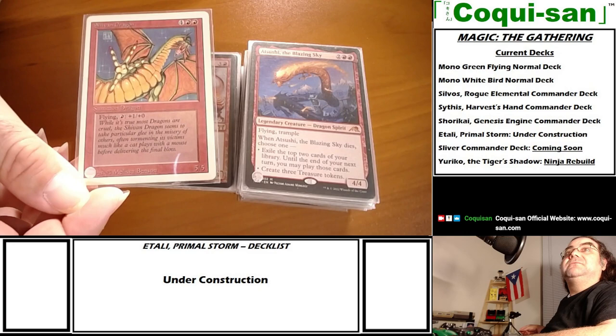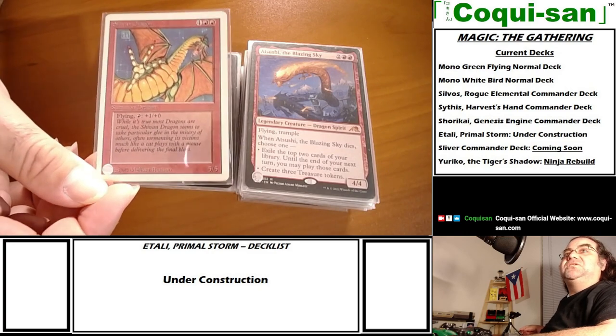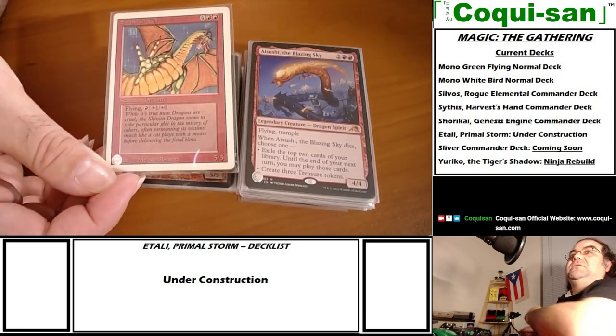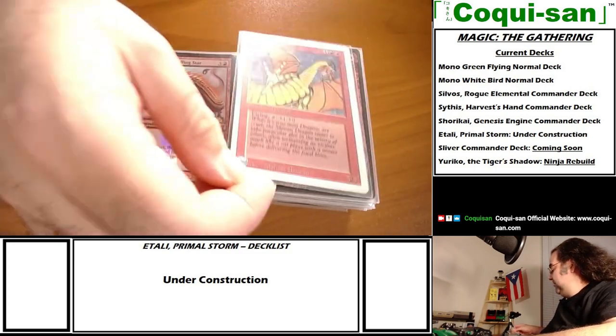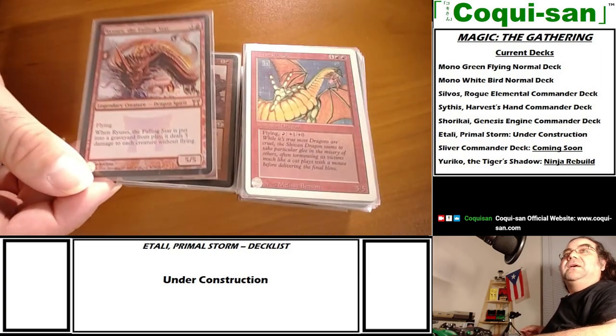The ever-classic Shivan Dragon - flying, and you tap as much red as you want to pump it. It's a 5/5 that can become a 20-power or 25-power creature if you've got the mana.